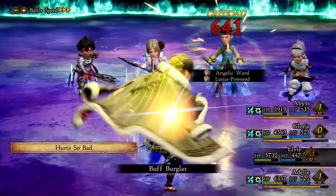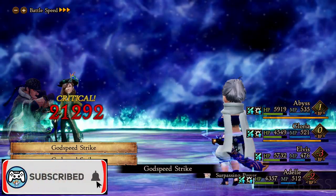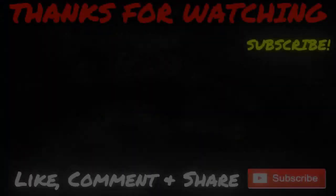Alright, there you have it — those are the five best DPS abilities that you can get early by chapter one. If there's anything else you'd like to add, please leave it in the comments down below. I hope you all enjoyed the video; don't forget to like and support the channel, and I will see you next time.